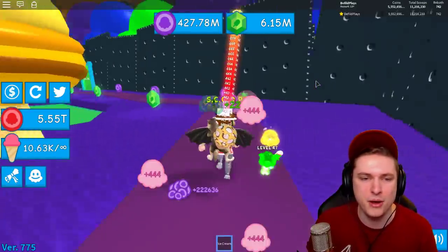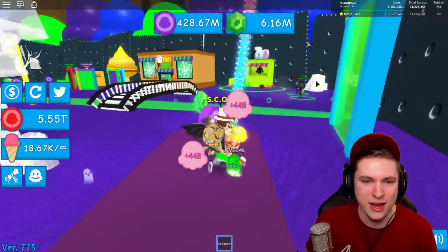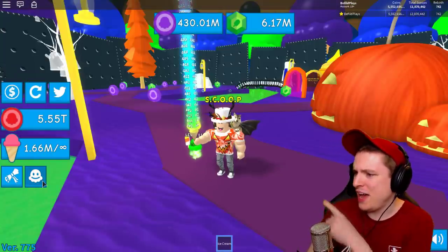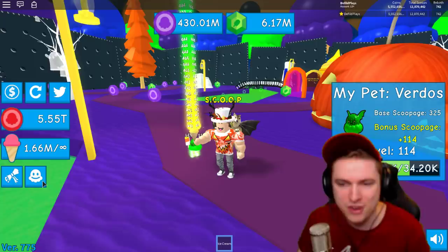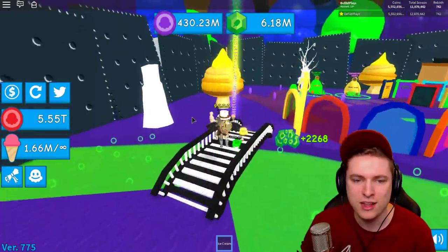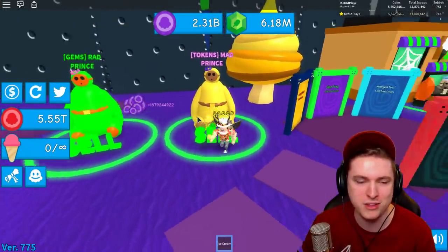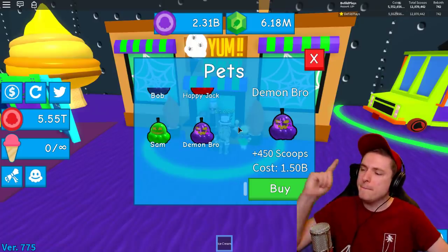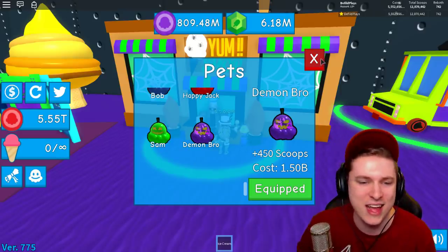I'm going to grind a bunch of scoops to get the best pet. Back now - I have 1.66 million scoops and my pet is level 3,114. Sadly we'll lose all our pet levels when we buy a new pet. Let's hand in the tokens - boom, 2.3 billion! That's already 800 million above what I need. Demon Bro purchased and equipped - he's scary but wearing a little ice cream. Amazing!